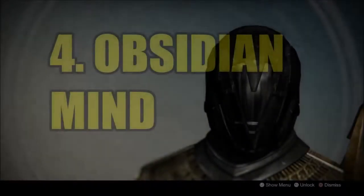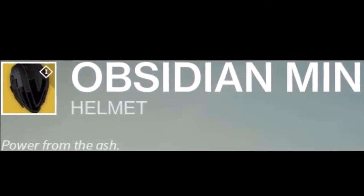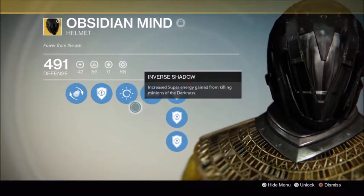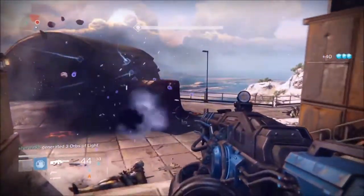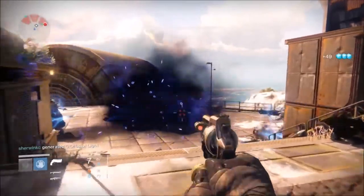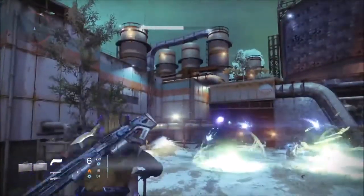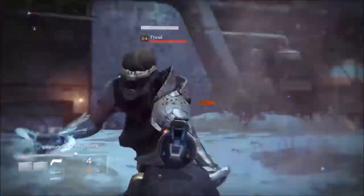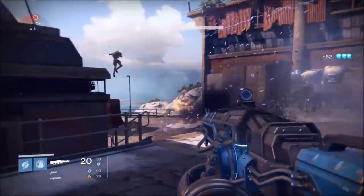At number 4 is the Obsidian Mind. "Power from the Ash." The Insatiable perk allows Nova Bomb kills to reduce the cooldown of your next Nova Bomb, meaning you acquire your super quicker — meaning you become a Nova Bomb killing machine, flinging out Nova Bombs left, right and centre. In PvE, that coupled with another of its perks, Inverse Shadow, allows increased super energy from killing minions of the darkness. It's so much fun.